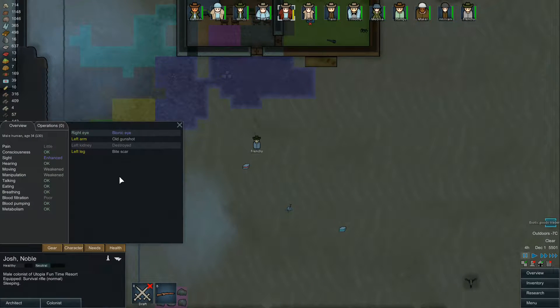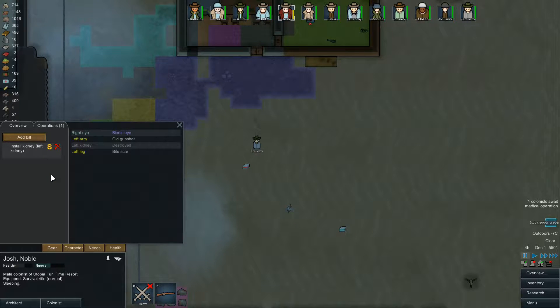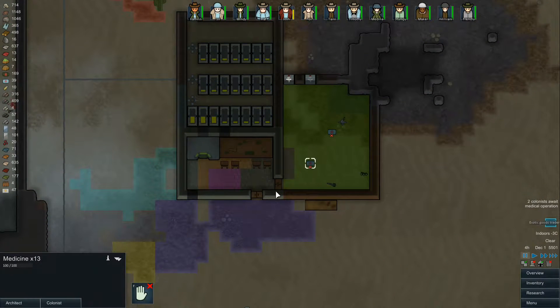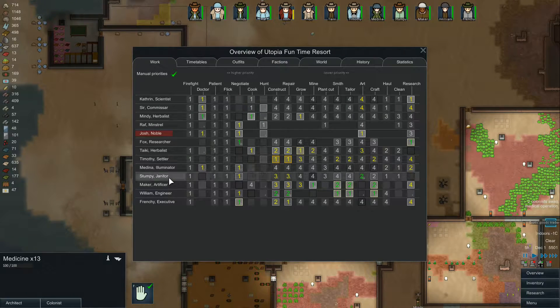Let's pause real quick while I figure out this stuff. Josh needs a left kidney — add install kidney, install kidney on the left. And Raph — let's give him a right eye to go with his right arm. We're assuming you're a righty. I don't think I got anything to do with cataracts, so I'm doing pretty good on that front. We should also grab some meds here so they can do the surgeries. I'm assuming Mindy's gonna do them — she's the person to do them.